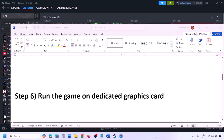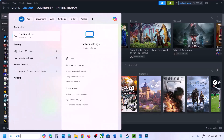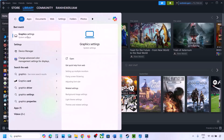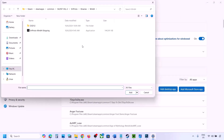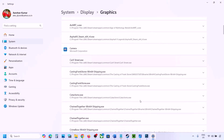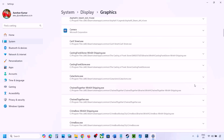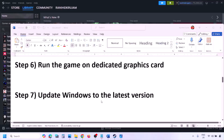The next step is to run the game on the dedicated graphics card. Type 'Graphics Settings' in the Windows search box and go to Graphics Settings. Click on 'Add Desktop App' and navigate to the game installation folder. Open the game folder and select the game exe file. Once added, find the game in the list, click the dropdown arrow, select 'High Performance,' and select your dedicated graphics card. Launch the game and check.